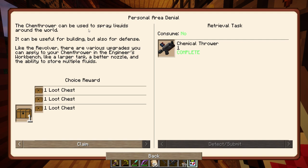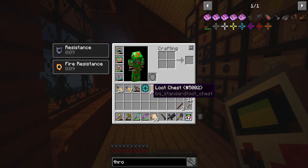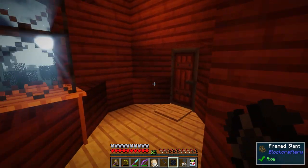The chem thrower can be used to spray liquids around the world. It can be useful for building but also for defense. Like the revolver, there are various upgrades you can apply to your chem thrower in the engineer's workbench, like a larger tank, a better nozzle, and the ability to store multiple fluids. We're going to claim that. Let's see what we got for shaders — we got Twilight! Oh, this is one of my favorites.